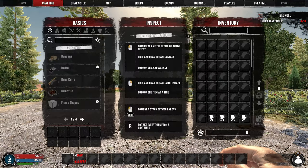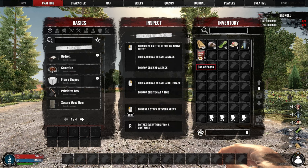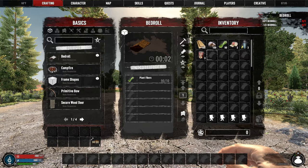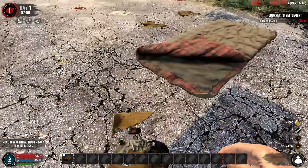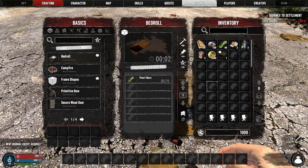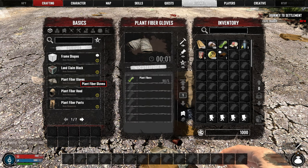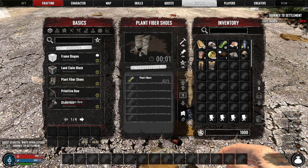All right, let's open up our starter pack and get some of our essential resources. Craft a bedroll and put it down. I love the fact that they kind of give you this stuff early on — you don't have to go chopping down a tree too early on, you can kind of jump right into the game with some of the bare essentials. Craft some gear and get the weapons and tools crafted so we can get going.